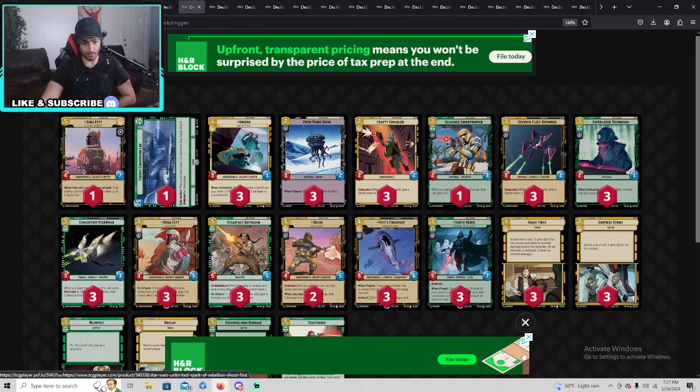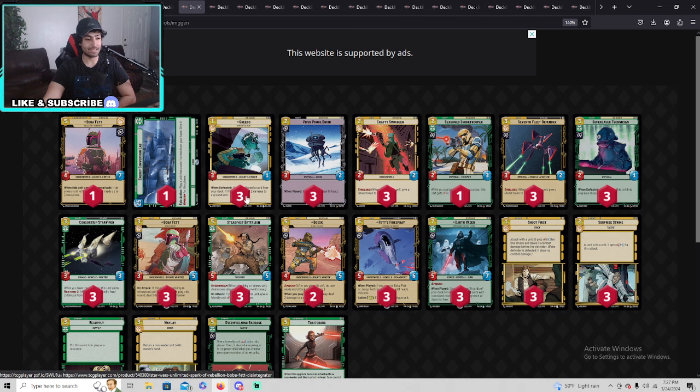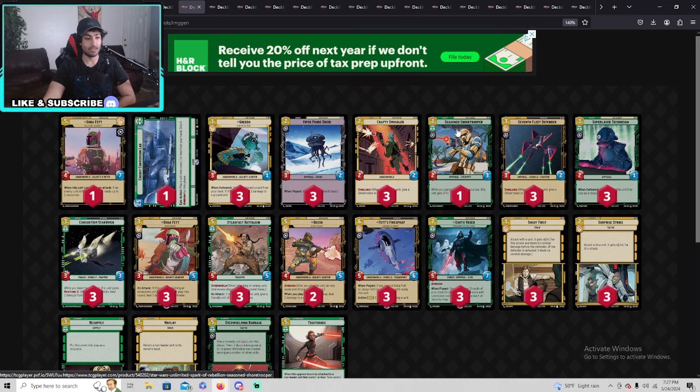You can mess around with the Shoretroopers — maybe you run two, go to three, or go down to one. But this lineup all the way through to the Steadfast Battalion, if you can keep this lineup in your Boba Fett it seems extremely strong. I bet we're going to see a lot more of these — this full lineup with the same set of threes, with the distinction being how many Shoretroopers you run.